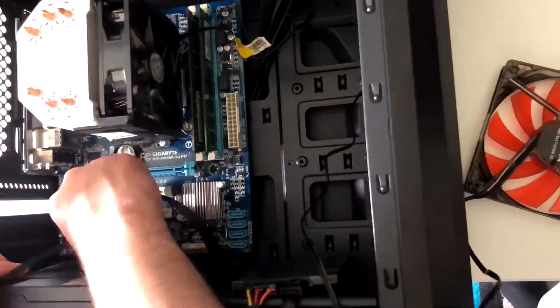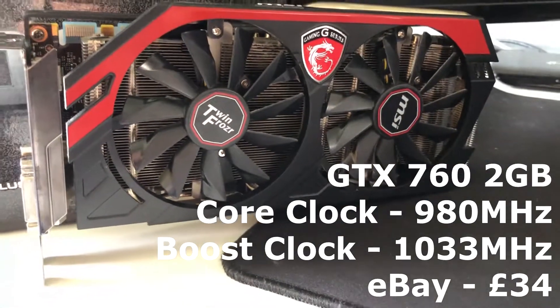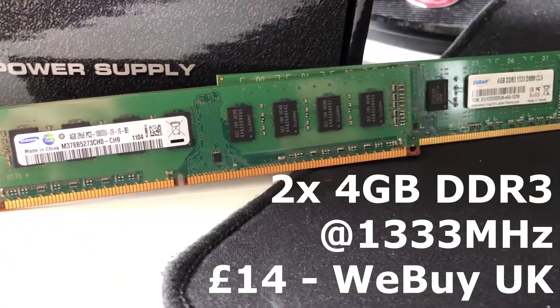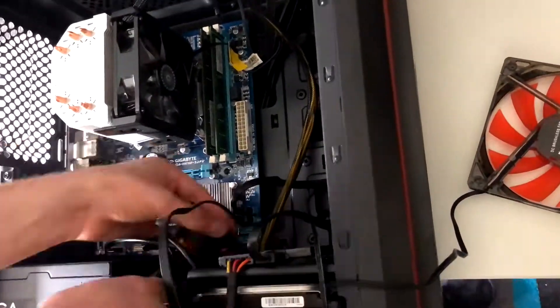For people who don't know the specs of my brother's PC: it is a GTX 760 2GB — due to GPU shortage — 8GB of DDR3 RAM, now an i7 2600, a 120GB SSD for the boot drive, and a HDD for his games.